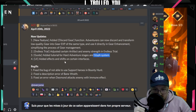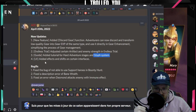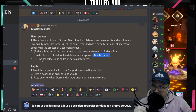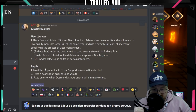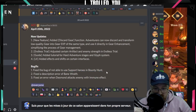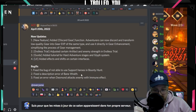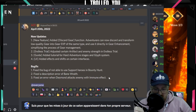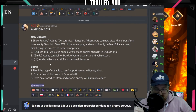Added effects and shifts on certain interfaces — that's UI, not AI. Bug fix: fixed the bug of not being able to use support heroes in bounty house — that's a nasty one, I never knew it existed. Fixed a description error of bane rate. Fixed an error when this month attacks an enemy with immune effect. That's it, April 3rd.